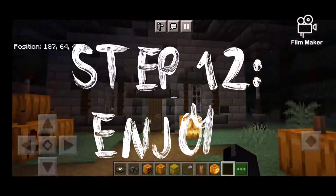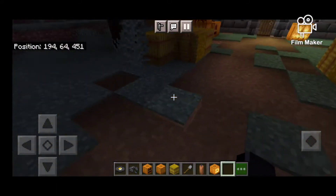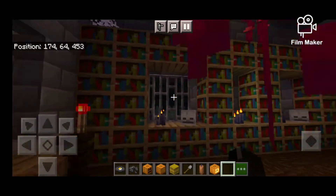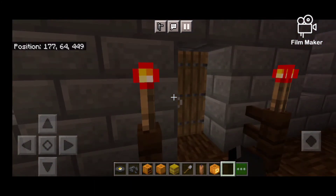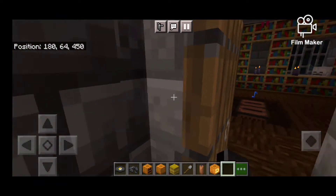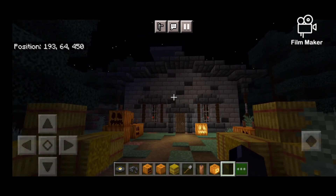Alright guys, I set the mood and our house is done. You walk up here, you got this creepy little house, creepy disc playing in the background, and this eerie house going on - it's a little creepy. I think this is a pretty good Halloween house, guys. Let me know what you think down in the comments, and that's gonna be it for this video - take care guys, I'll see you in the next one.